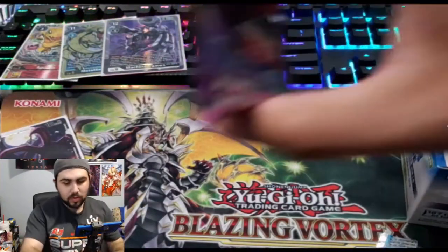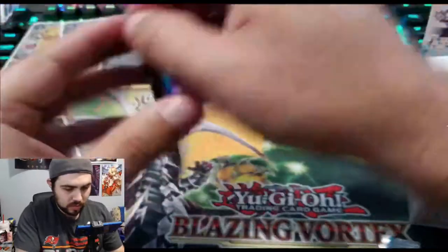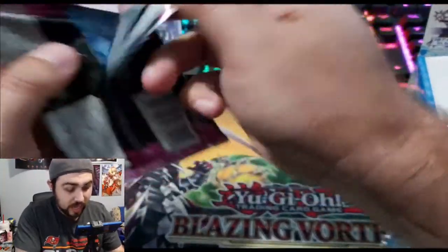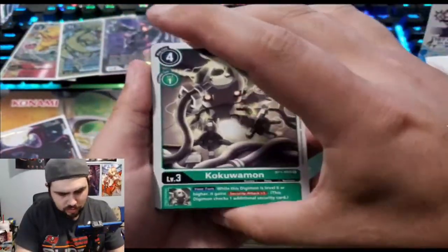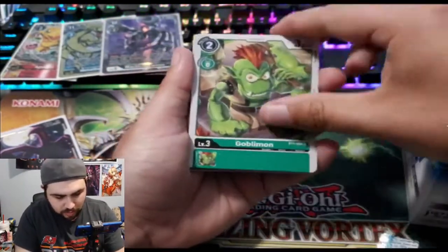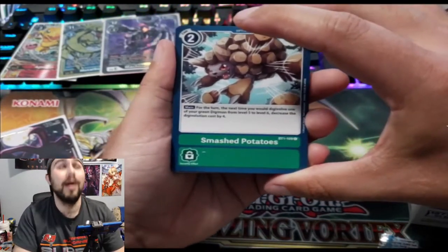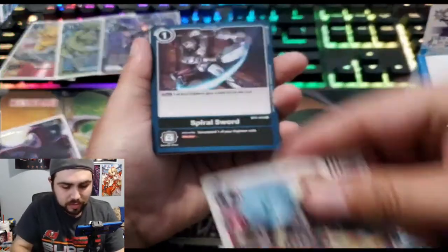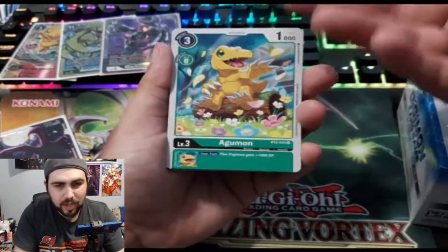Trying to keep everything together is wild. Diaboromon! I plan on saving one of the pack wrappers for my collection, just to say I got it. This one has Kokuumon, Goblimon, Smashed Potatoes — that's the attack name, that is wild. Metal Tyrannomon, Spiral Sword option card. I forgot there's a green Agumon — there's an Agumon in every color.